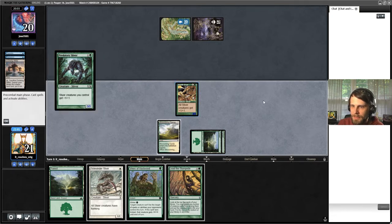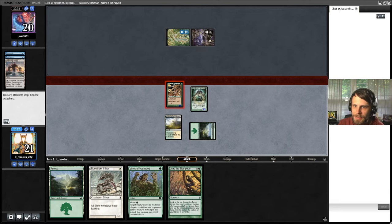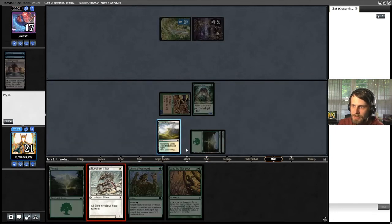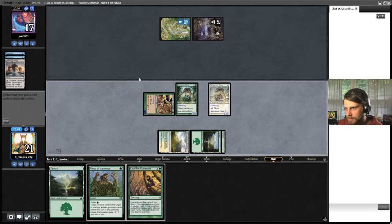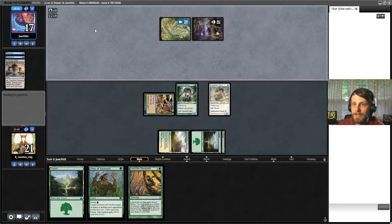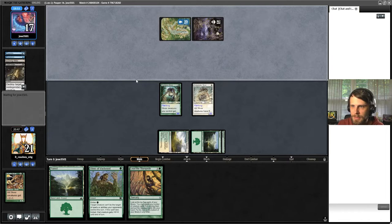Let's do this correctly - I'm going to play this out first, then attack, and then potentially play Sidewinder Sliver. The reason we're doing this is if they happen to have any random kill spell they can play for free - which we know they've got some - this is a way around that. Now we do play the Sidewinder Sliver. We're basically forcing them to have multiple kill spells. Yes, so they do get one of them - that's fine-ish.